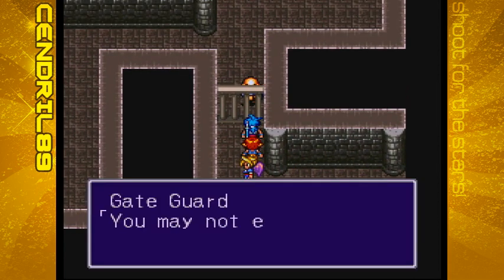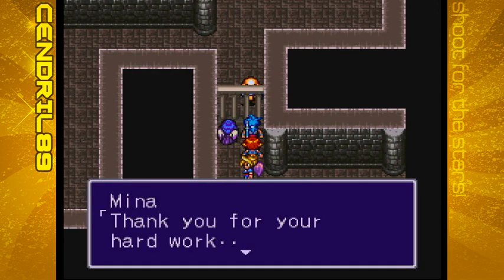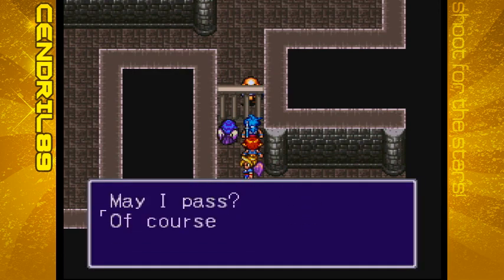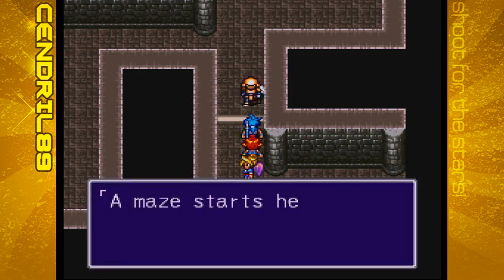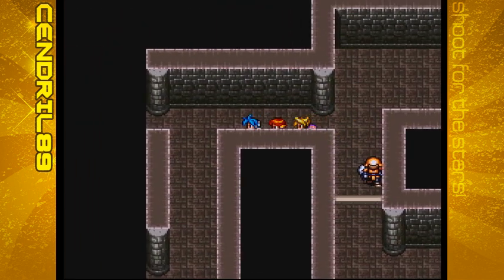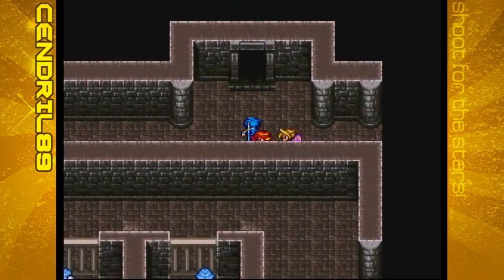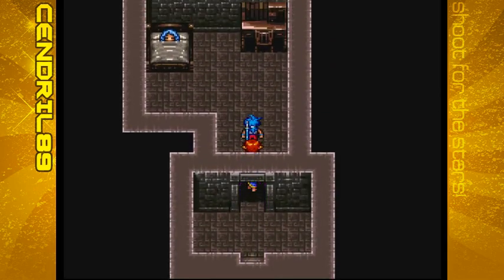We're told we may not enter, but Nina is recognized and we're allowed through. A maze starts here to keep invaders away — please proceed with caution. And he's right, there is a maze. You can't see exactly where you're going.